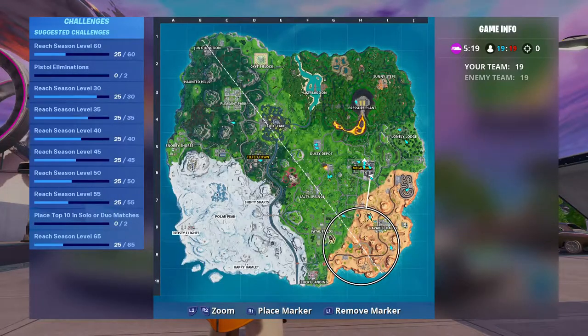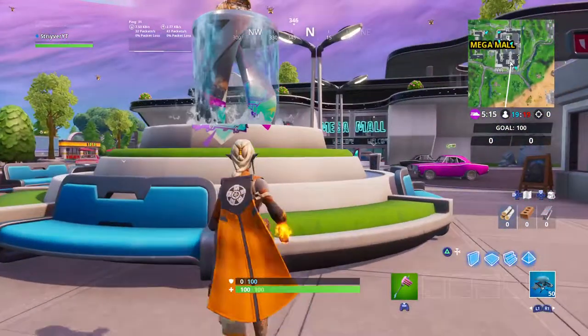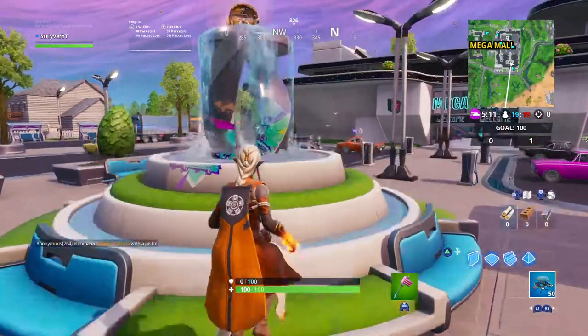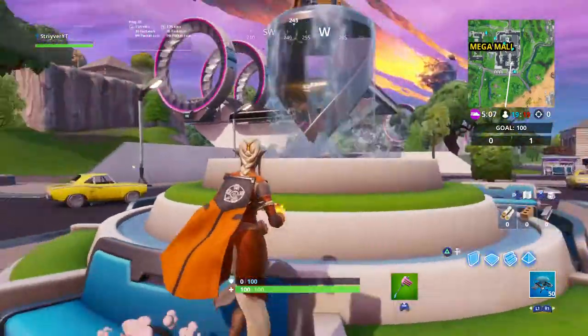Right here at Mega Mall, here is the fountain that you can use for part of the spray and pray challenge, where you have to spray a junkyard crane, a fountain, and one other location. Unfortunately, I didn't get to see it because it went by too quickly. But that is the fountain that you can use.